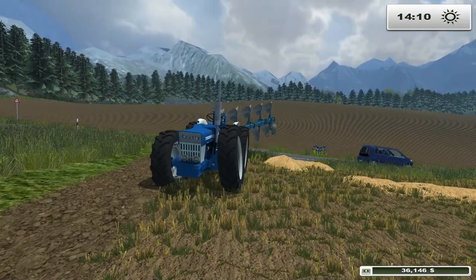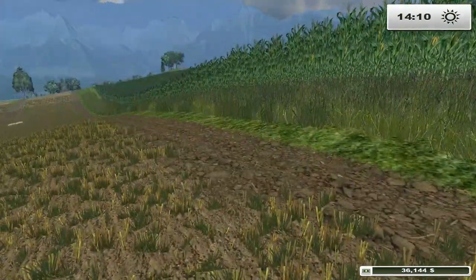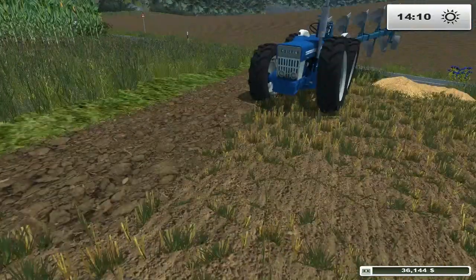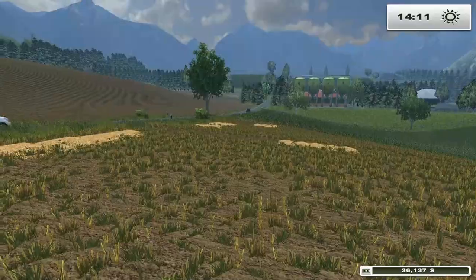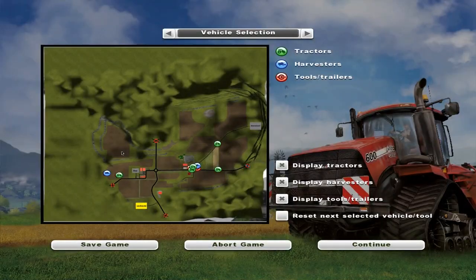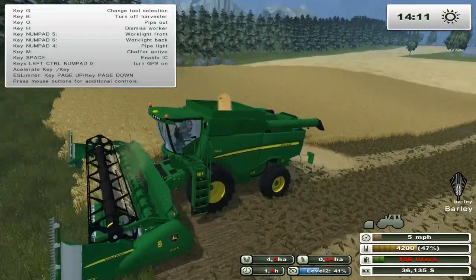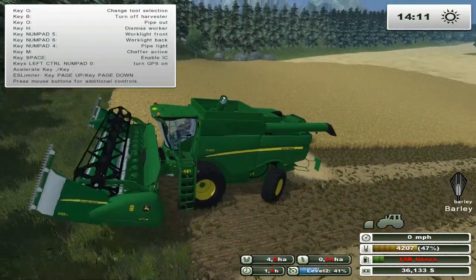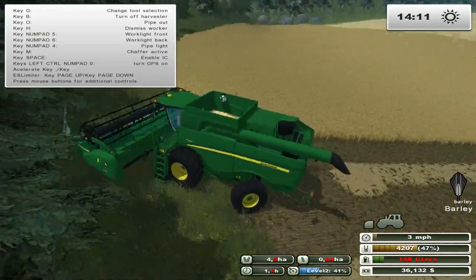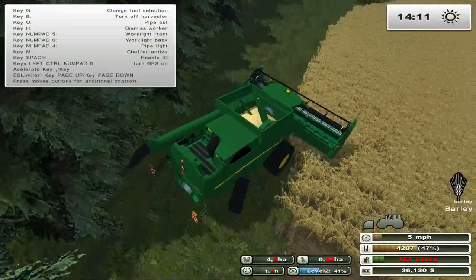Hello everyone, this is Randy here again, another episode of Farming Simulator 2013. We are playing on the Field Cricken Map for Season 2. We got our combine going over here — he is still harvesting the barley. And it looks like he needs a little fuel. Either I left him running at some point, or this thing drinks fuel like a fish drinks water.